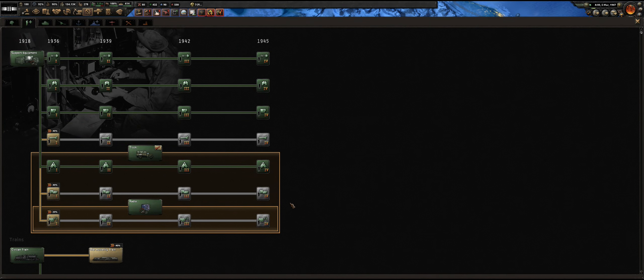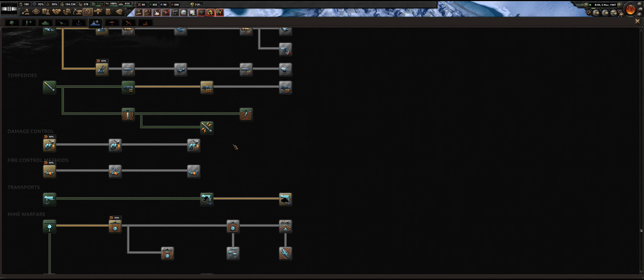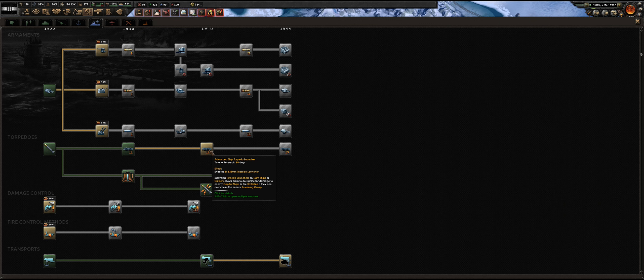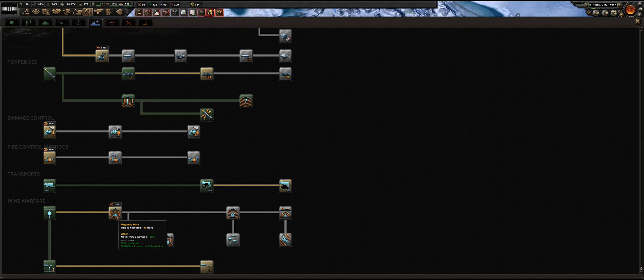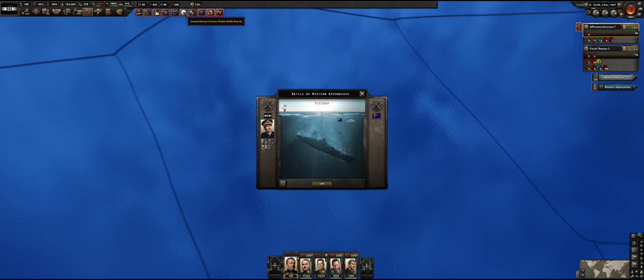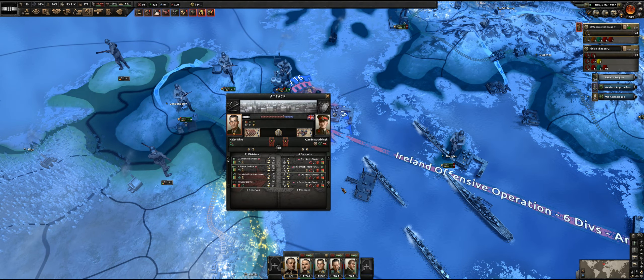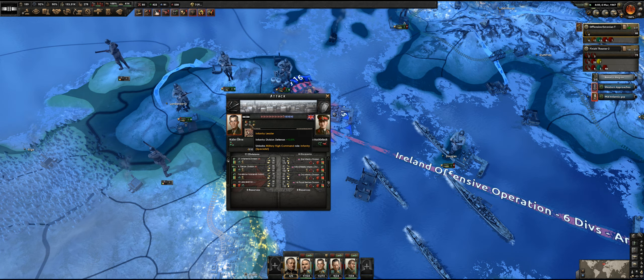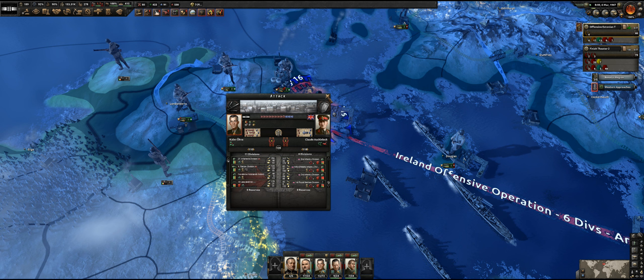Recon higher level — perfect. One thing we haven't done much with is torpedo upgrades, but that's for the ships. This is for the submarines. Mine warfare — naval damage is boosted. This could be interesting. The British are losing here, even fighting against a level 5 general with our level 4 general — it seems to be going quite nicely.